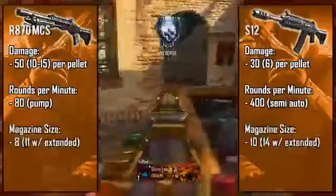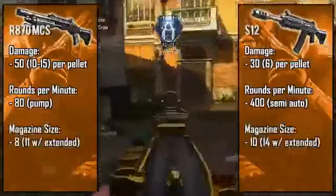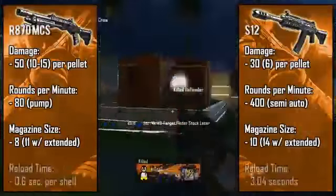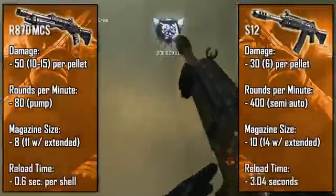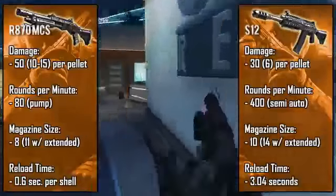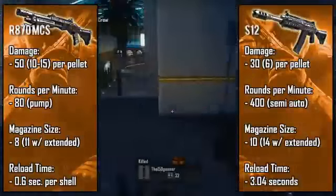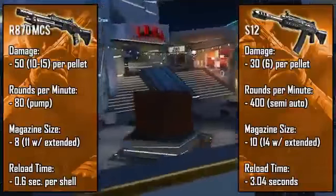The magazine size of the S12 is slightly larger, but the reload mechanics are more nuanced. Because the R870 is a true pump-action shotgun, you can stop reloading at any time — quickly load one or two shells, do a Y-Y or sprint cancellation, and begin shooting again. The S12 uses a standard magazine, so even if you only fired one shell, you have to go through the full magazine reload animation — about three seconds. With the Remington, it takes about 0.6 seconds per shell, with the first shell taking slightly longer at around 0.8 to 0.9 seconds.